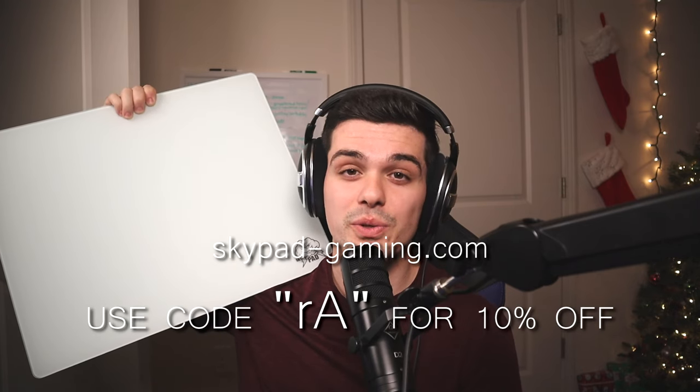Whoa, I didn't see you there. Now, have you ever wanted to track your enemies like Timmy where he got that new Scuf controller from his grandmother on Christmas Eve that's got that built-in aim assist? Then you want to try out Skypad. Make sure you click the link below and use code RA when you're at the checkout.